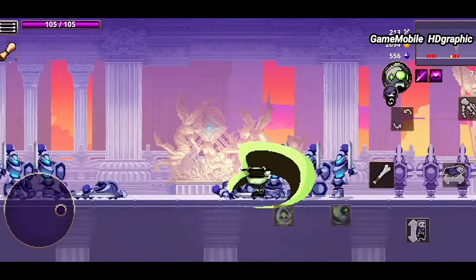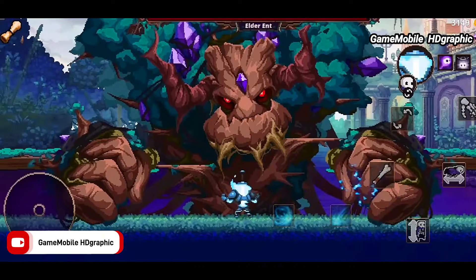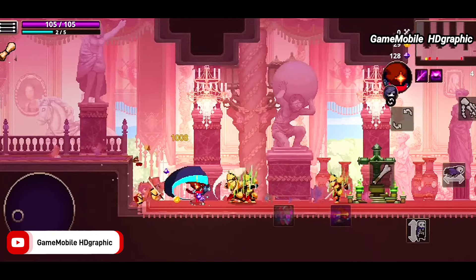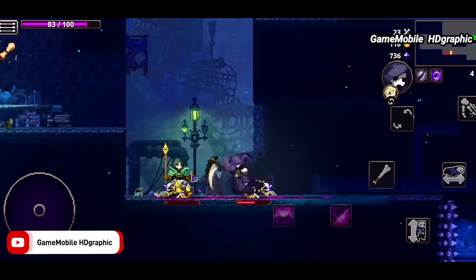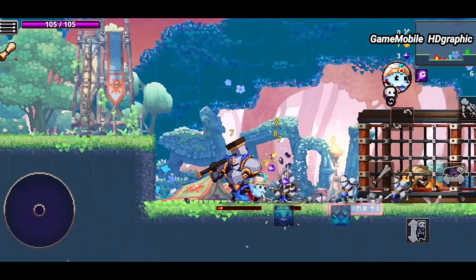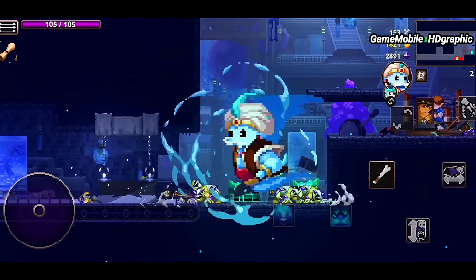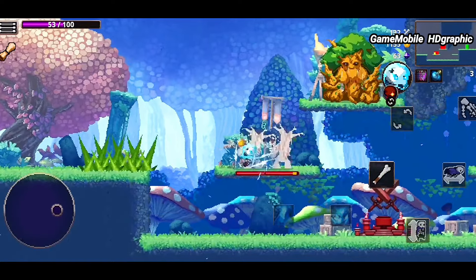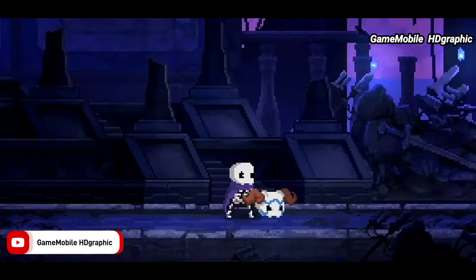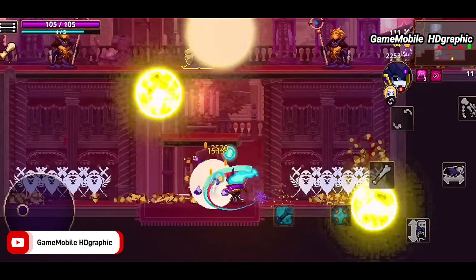Skull the Hero Slayer Mobile was made by Motion Twin — the developer also known for Potion Permit and Dead Cells. You can tell how well they create a game with great storyline and very attractive combat. The main visual has a dark fantasy theme where you fight undead creatures in a side-scrolling perspective. Even though the main hero starts as a basic form, he can transform into different forms by changing his head, adjusting both appearance and power.